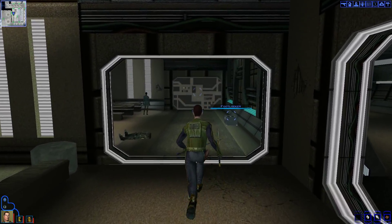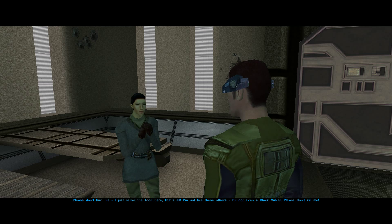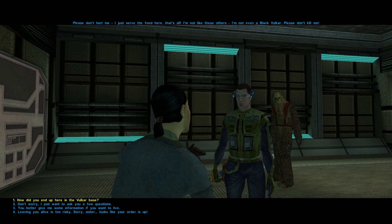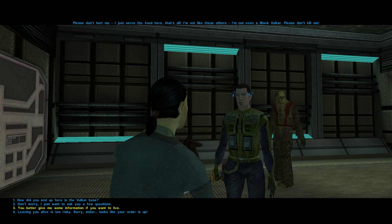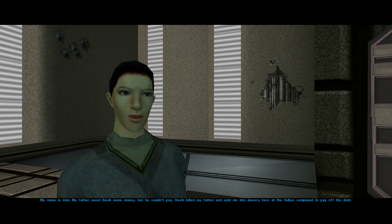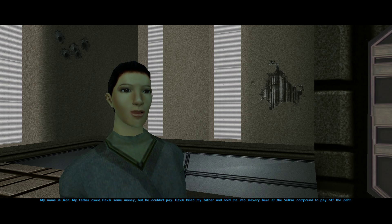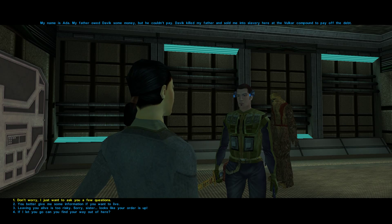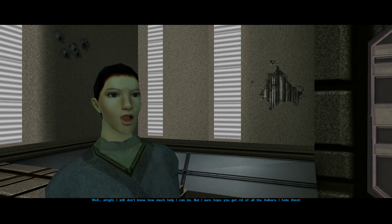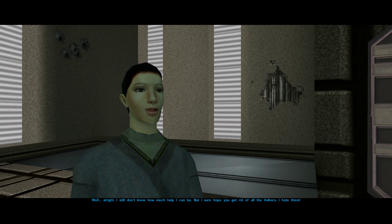Oh, a waitress — probably don't want to kill her, she's probably a slave or something. 'Please don't hurt me. I just serve the food here, that's all. I'm not even a Black Vulkar. Please don't kill me.' Don't worry. How did you end up here in the Vulkar base? 'My name is Ada. My father owed Davik some money but he couldn't pay. Davik killed my father and sold me into slavery here at the Vulkar compound to pay off the debt.' Well, that sucks.